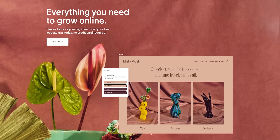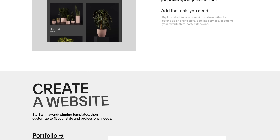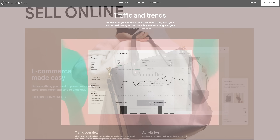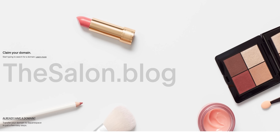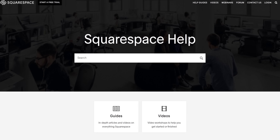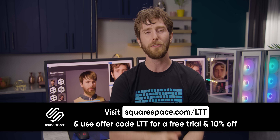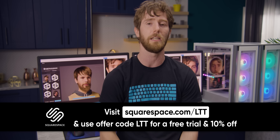Unlike our sponsor Squarespace — you might have heard of them. They're a leader in website design and their all-in-one platform makes it easy to make your own website in minutes, from a personal portfolio to a resume to fan fiction or even a shop. They've got analytics tools, domain purchasing, email campaigns, and award-winning templates with 24/7 customer support. Head to squarespace.com/LTT for a free trial, and when you're ready to launch, get 10% off at our link below.